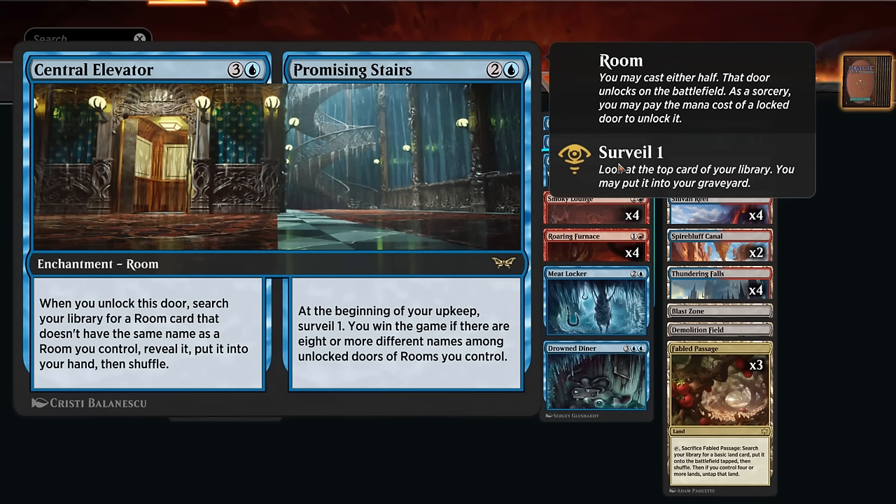This is our alternate win condition we're working towards. Later, we can unlock the Central Elevator for four mana — this is a special action, similar to how you would plot a card, so the opponent can't really counter it. When we unlock the elevator, we get to search our library for a room card that doesn't share a name with a room we control, reveal it, and put it into our hand.